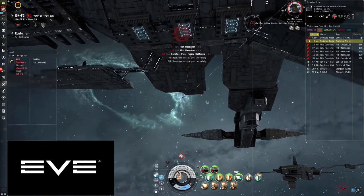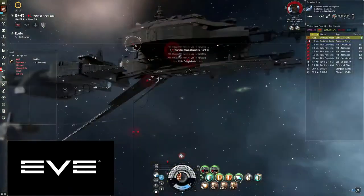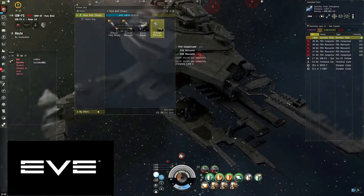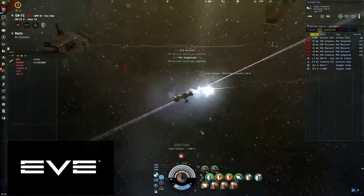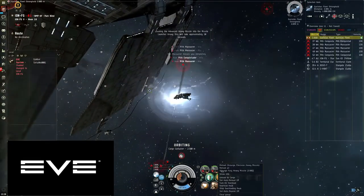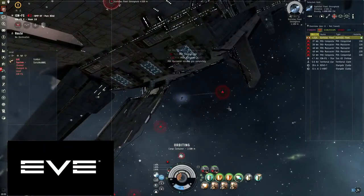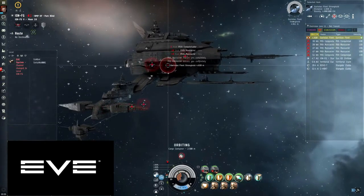Once you've killed the last tower, get yourself positioned underneath the fleet stronghold — less than 10 kilometers from it. Jettison a bit of ammo and orbit that ammo at 2500 to keep maximum speed. Lock up the fleet stronghold and load fury missiles because you want to do max damage. Once loaded, start blasting on the stronghold until it gets to about one third shield. At one third shield another wave of frigates will spawn — you want to clear those with precision missiles.